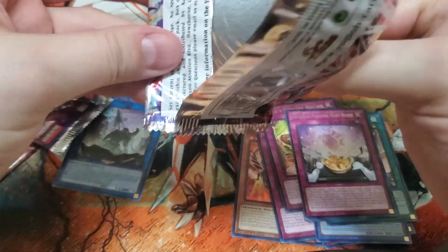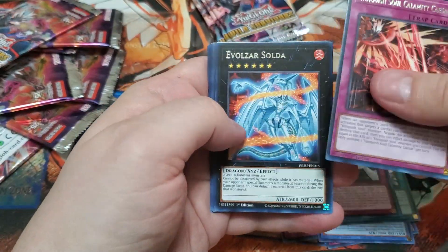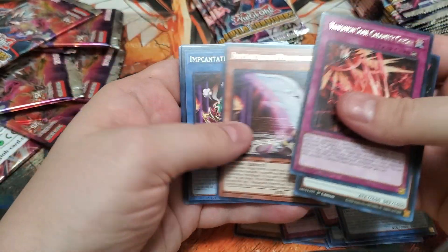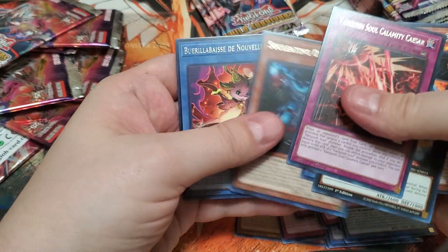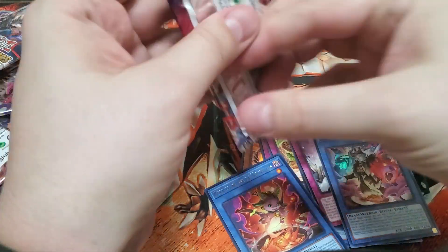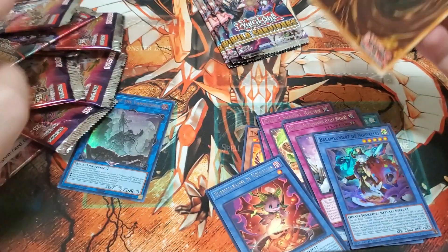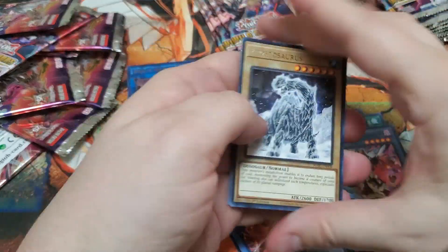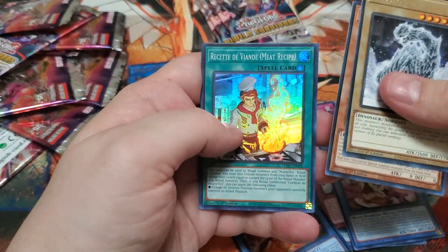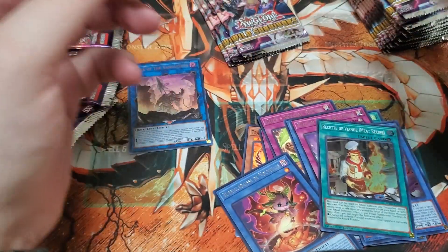So that's what I've really been excited for with this set. Of course I like the dinos. I don't care much about the Vanquish Soul stuff — it's just not an archetype I'm interested in. Most of what I'm going to end up pulling that's not Hollow or is Hollow is going to be the food archetype, preferably.